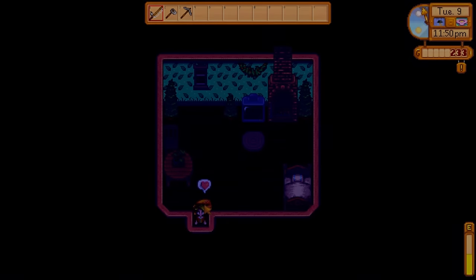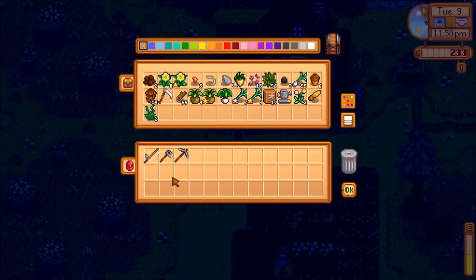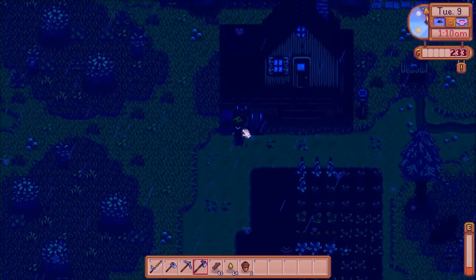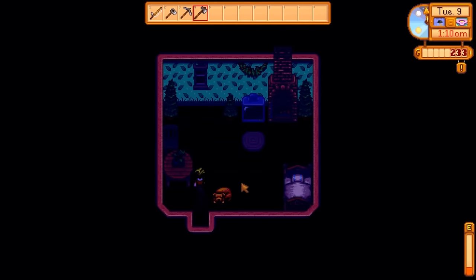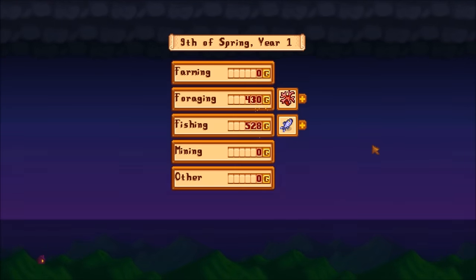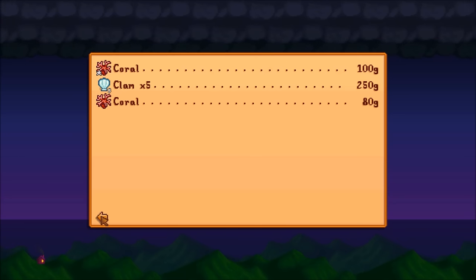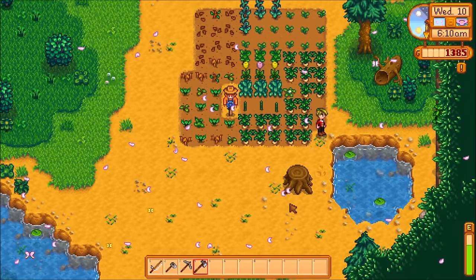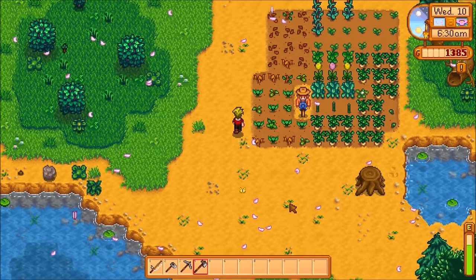Before I forget, going to pet the dog — just like that, that's over with. I kept forgetting. Now just chopping wood until the end of the day. A few more trees, a little bit more experience, and the extra wood never hurts — I need it for building and the construction bundle in the community center. Today we made 1,152 gold, which is not too bad considering how early in the game it is and I wasn't really trying to make money. 10th of spring and that's going to be it for this video, just as some of my crops are starting to complete.